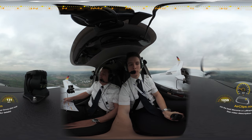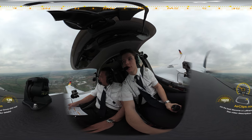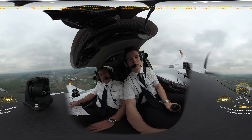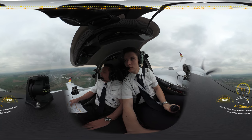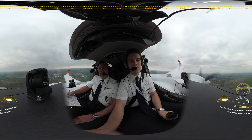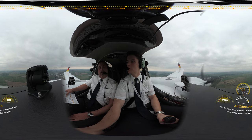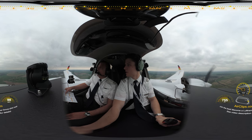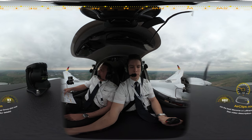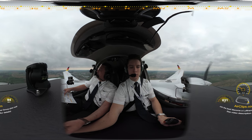Let's do a right-hand turn with a radio call. 501 turning right base runway 27, touch and go, right-hand pattern. 501, wind 267 degrees, 18 knots, runway 27, clear, touch and go, right pattern approved. 501 runway 27 clear, touch and go, right-hand pattern approved. 18 knots — that is nine on top. 18 knots, half of that is nine — half the wind. So the V-target is 88 plus nine, makes it 97. So you'll be flying low V-target, that's my point.